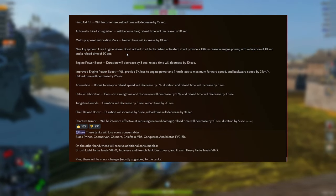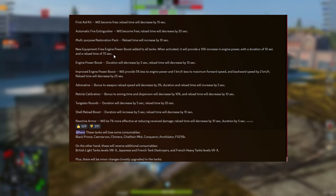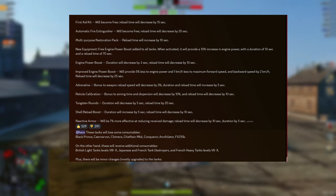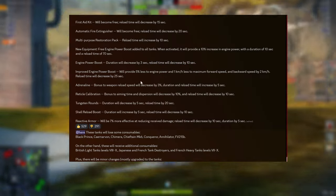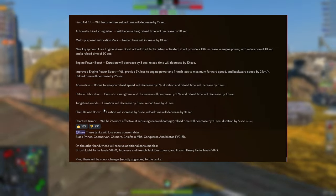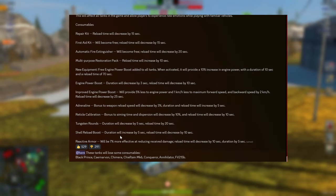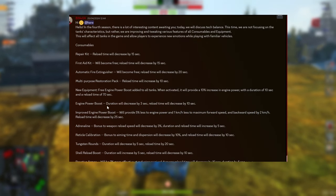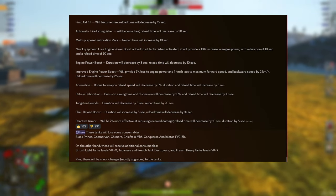There is a free engine boost that is free for all vehicles — 10% increase for 10 seconds, which could help with some vehicles. There are now three levels of engine boost. The duration of the regular engine boost will decrease by 3 seconds, and the reload time will decrease by 10. Adrenaline, regular calibration, tungsten, shell reload boost, and reactive armor will all decrease in the time they are effective, but the reactive armor will have more effectiveness. The time they reload is also less.